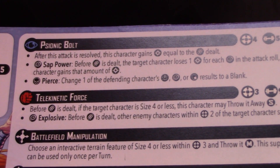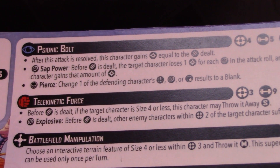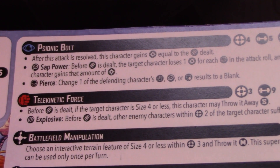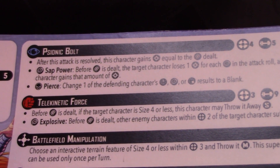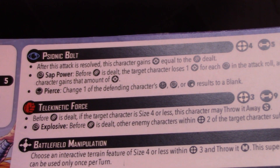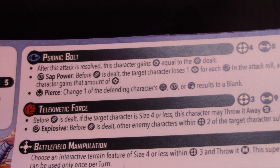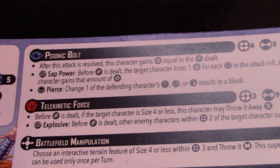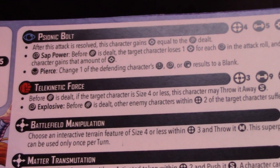She's got Psionic Bolt, a builder attack at range 4, 5 dice, mystic attack. It has Wild: Sap Power — for each wild rolled you take one power away and gain one power from the enemy character — and a skull Pierce. The skull trigger is new from the redone cards. I'm always a bit hesitant about skull triggers because you lose some damage, but you do gain something with Pierce, and it rewards you for rolling that result — so on a range 4, 5-dice attack, Pierce is always nice to see.